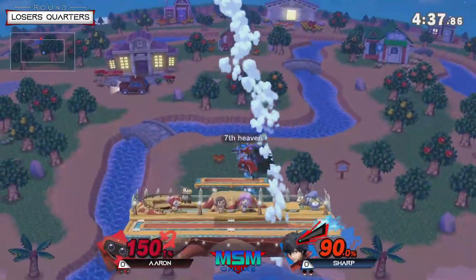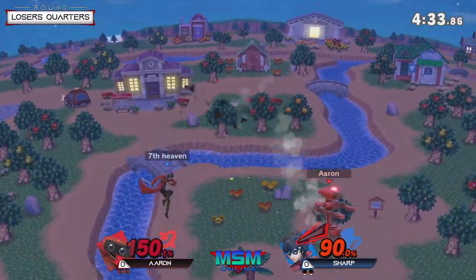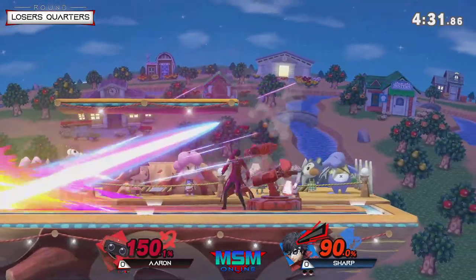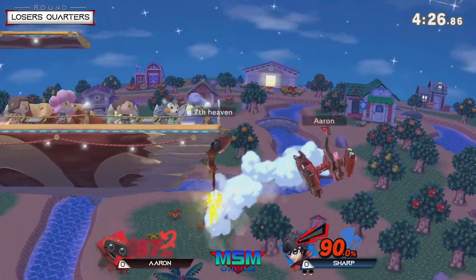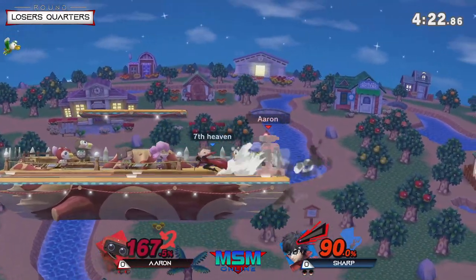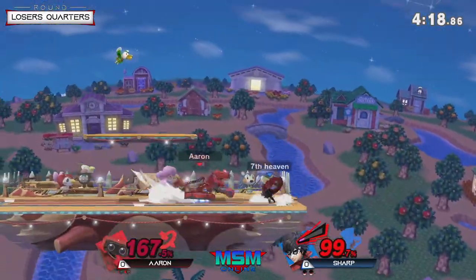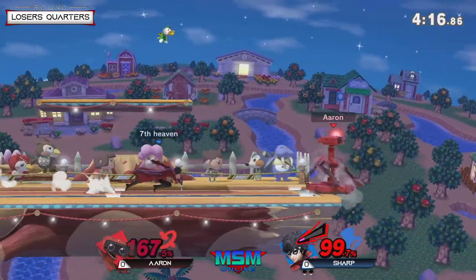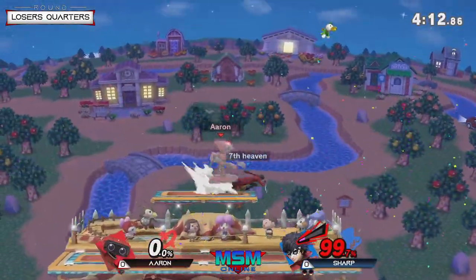This is a down tilt. It's now gone — this leaves Sharp at 150 against Aaron. Definitely take out the stock. Save forward tilt, and this might be a take aim looking to stop the recovery. Great play. This might be looking for a setup of back air, maybe a ledge jump here, but it's still good for Sharp just to not let go of the ledge as much as possible. Double roll here came back to the stage, and then the back air at that high percent will definitely take the stock.